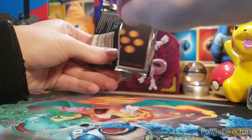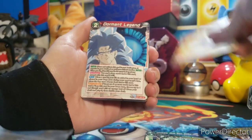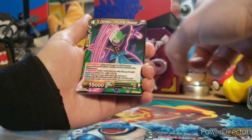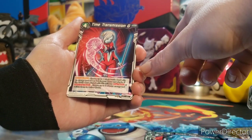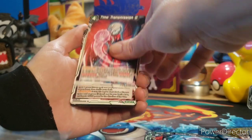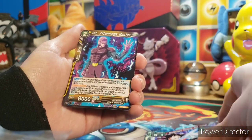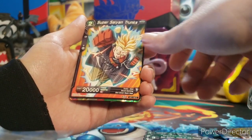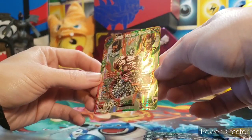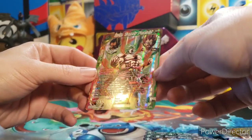That's another Assault of the Saiyans pack. Got us a Cabba, Dormant Legend — that's Broly of course. Another Zamasu, Namekian Partner, Trunks — Time Breaker. Time Transmission, ooh she's kind of sexy. Powerball — that's when Vegeta turns into the Great Ape. Wilderness Training, Son Gohan, Hit — another Hit card, another Son Gohan. Super Saiyan Trunks. And Broly — ooh, that's really cool. I like that, it's got his father in the background. That's gonna probably go on display next to all my other Dragon Ball Z stuff.